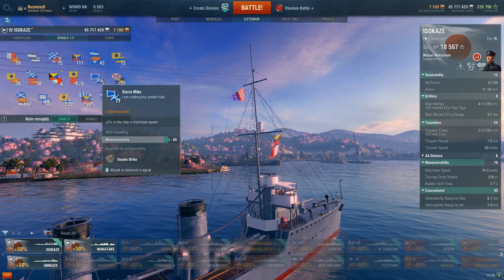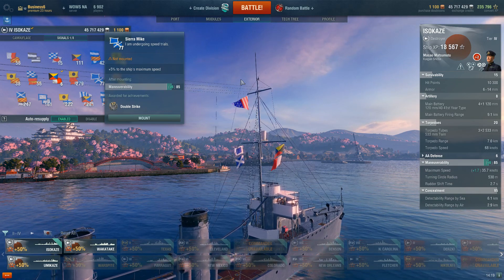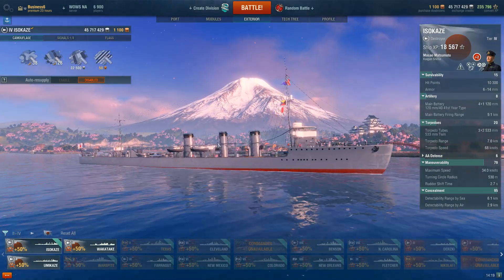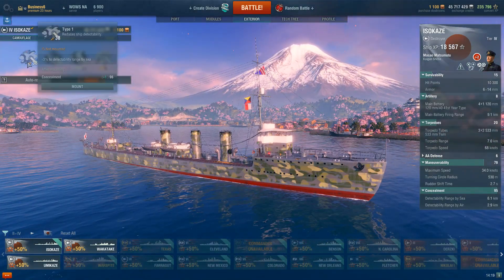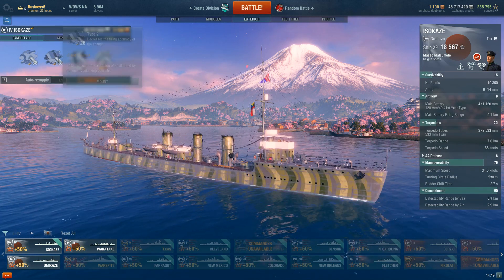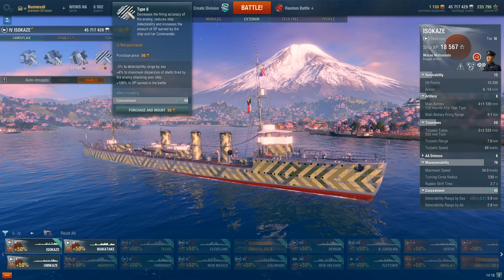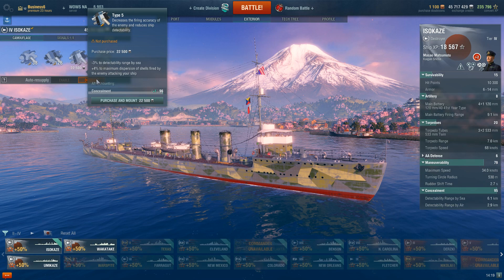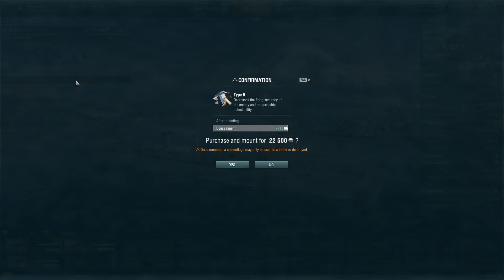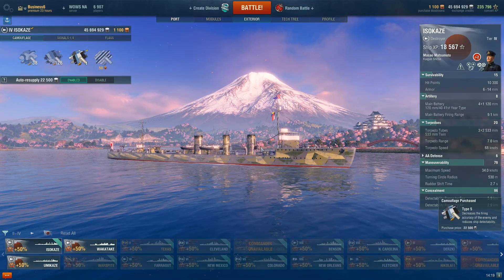The slower speed reinforces that the Isokaze is a less flexible ship than the Wakatake or Minekaze. Detection range goes down to about 5.9 km with camo, same as the Wakatake, and getting Concealment Expert down to 5.5 km gives you more room to operate and get close enough to ensure your torpedoes find their mark.